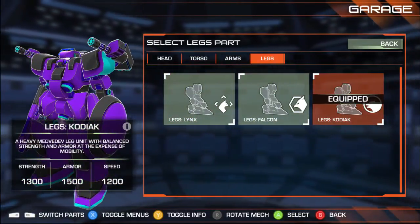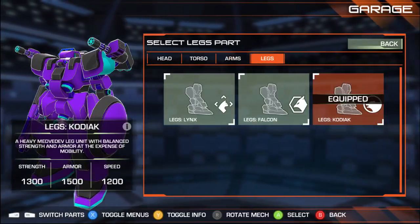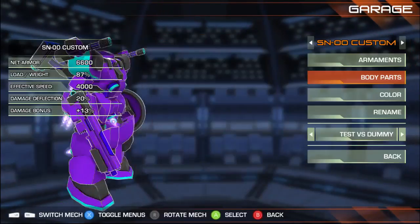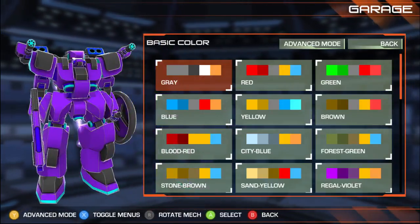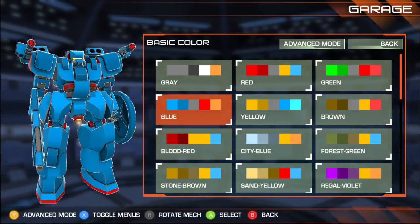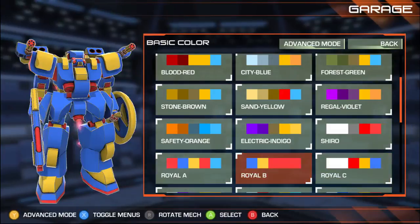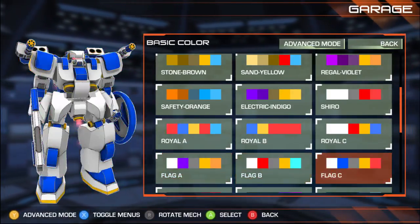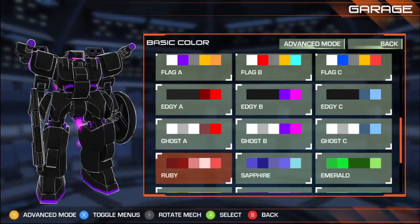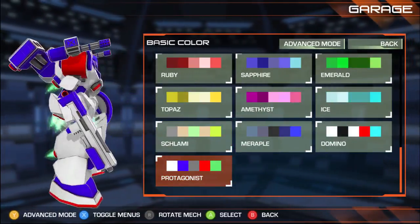Did I mention this game's free? It's a little indie game — there's going to be a link down below. You've also got a ton of color options, like all kinds of color options. I'm looking for a classic Gundam. Oh, there you go — that's kind of Gundam-y.